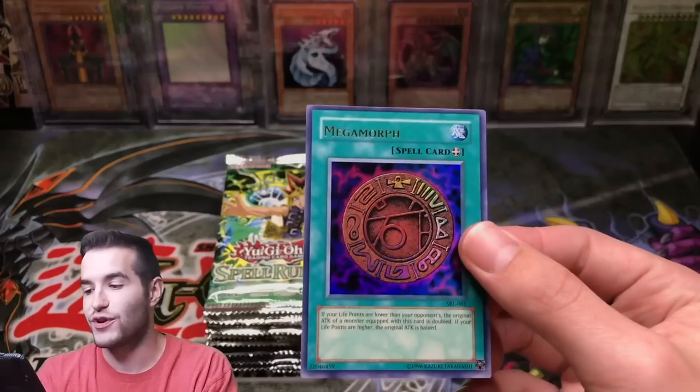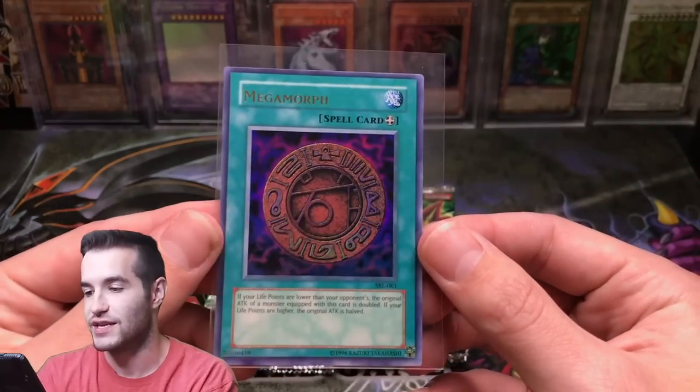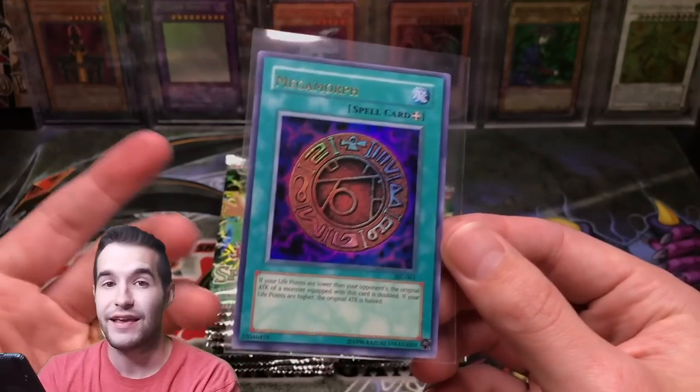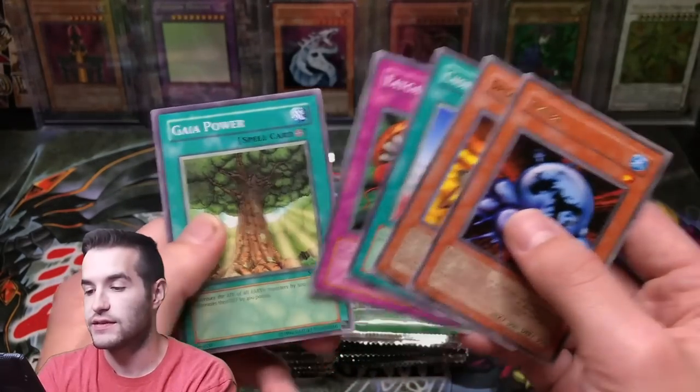A Megamorph — there's our first holo. Ultra Rare Megamorph. I actually pulled this one first edition from the booster box. I've pulled this guy before. It looks a lot different in the reprint — it's super dark. I kind of like it, I think it looks cool. So there's our first hit, Ultra Megamorph. That is nice.